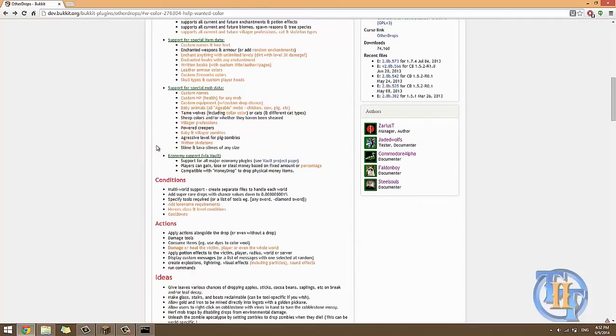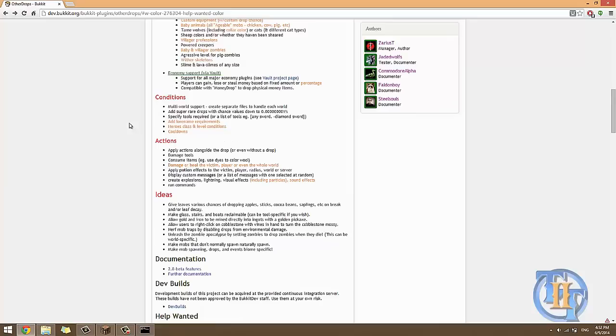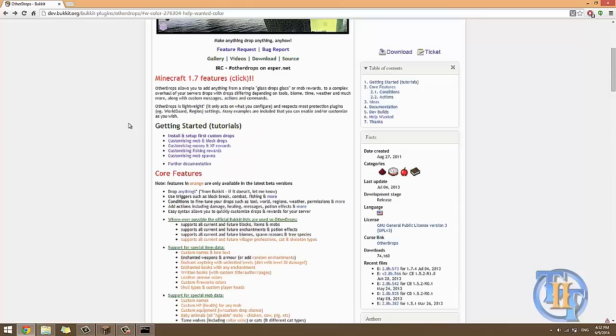This section talks about the core features, conditions for multi-world — you can do different worlds and things like that — super rare drops, different tools, lore, cooldowns, and actions. Whether or not you have actions alongside the drop, consume different items, things like this. These are where you're going to find all your information.